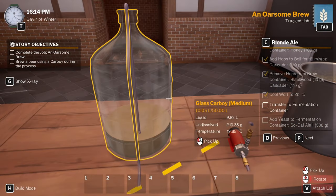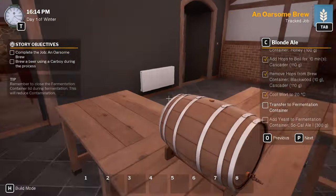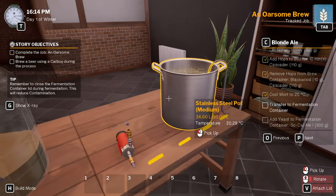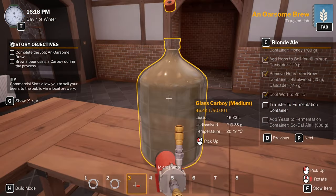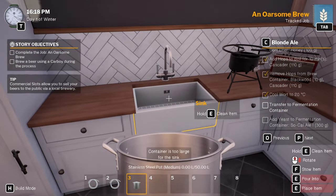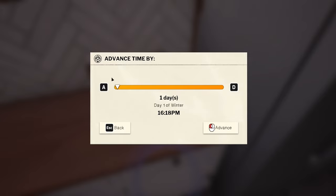Let's get all this out of there. Put the lid on, leave this because we're going to need it again. Clean that, put it back. Ferment at 20 degrees for 15 days - let's go eight days and have a look at it, see if it looks any different.